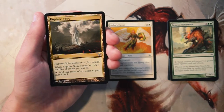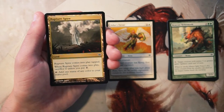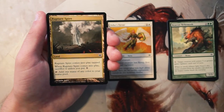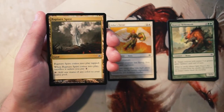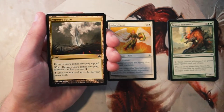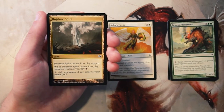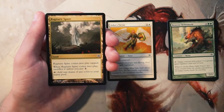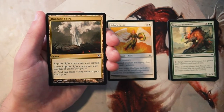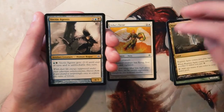Rupture Spire is a land that comes into play tapped. When it does, you have to sacrifice it unless you pay one of any color, but it taps for one of any color. I don't know if it's that key — I don't know how often you're going to end up in more than two or three colors. If you're in two colors you really don't need this; if you're in three, maybe; any more than that, it's probably worthwhile. I don't like taking this early since it's so dependent on what colors you're in.